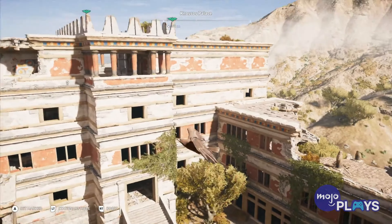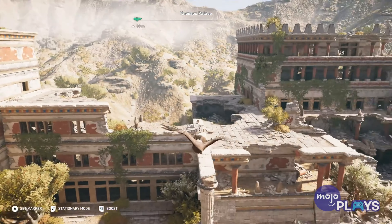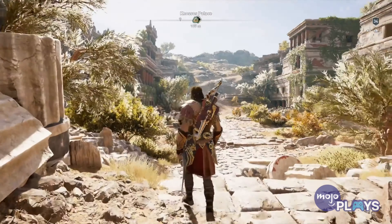Not only did the eruption blast Thera itself into pieces, but the Minoans couldn't survive. The palace today has been controversially reconstructed by 19th century archaeologists, but it remains one of the earliest human settlements on this scale we've ever found — the legendary Knossos, once palace to King Minos.